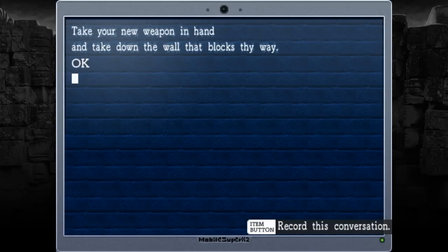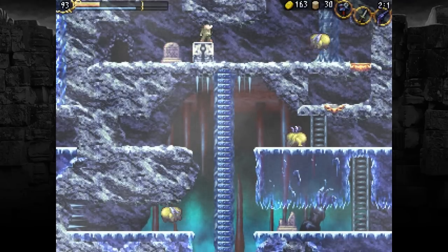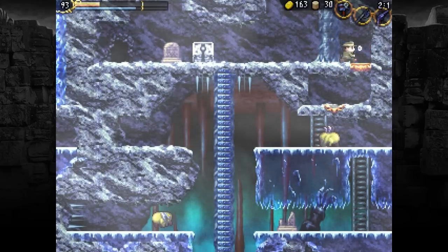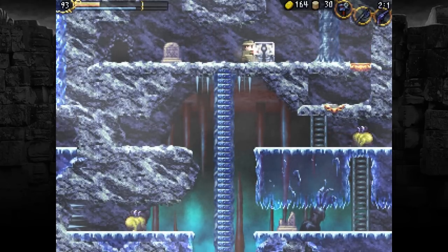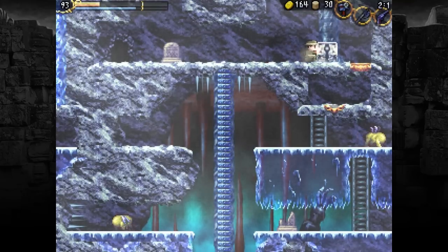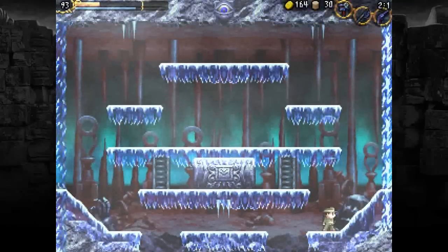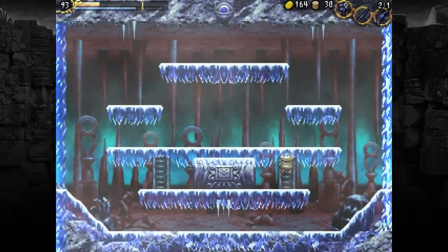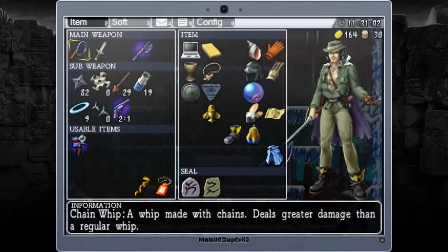Alright, let's read this. 'Take your new weapon in hand, and take down the wall that blocks thy way.' Probably the axe. Kill this thing first, and then move this thing — do the thing with the thing. Get another ladder. This is a weapons chest. Oh, what are you — oh yeah, there's a mid-boss here. Oh, shit. I'm not prepared for this. My health is too low. Alright, it's pistol time I think. I don't see any other way of winning this.